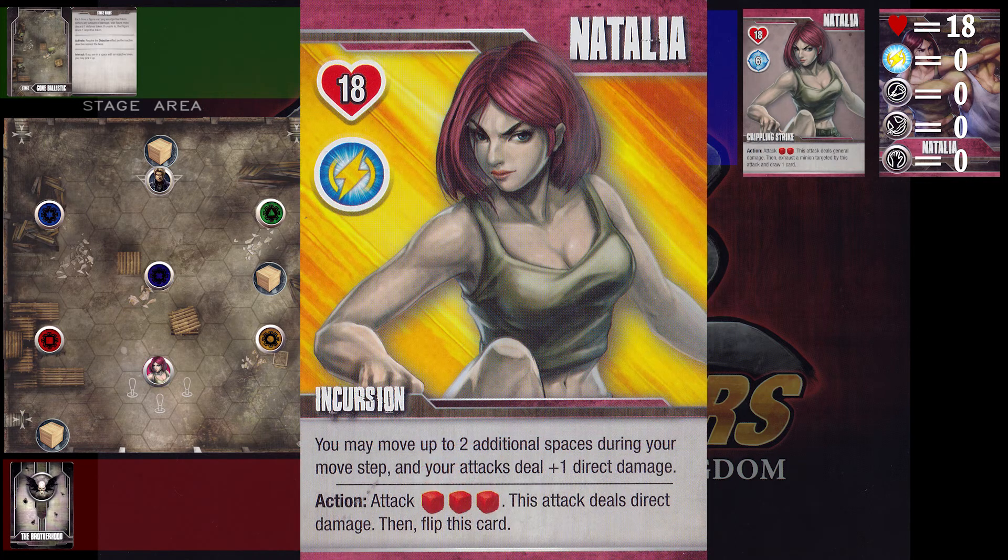When she does flip over, she's able to move a little bit more and she starts dealing direct damage. It says here that your attacks deal plus one direct damage, so if you were to use an attack card while Natalia stays on her charged side, you're dealing plus one direct damage no matter what you do. Then if you used her action to attack, it would also deal direct damage and you would flip the card back over. You have to make a decision: if you want to stay in the charged area, you can use her attack cards for a huge benefit, but it may come down that you really need to do that attack or start drawing cards again.